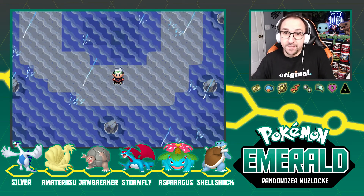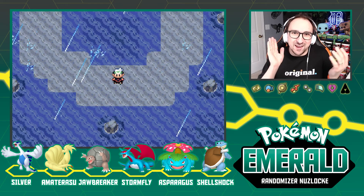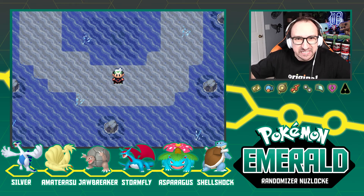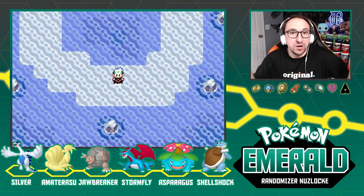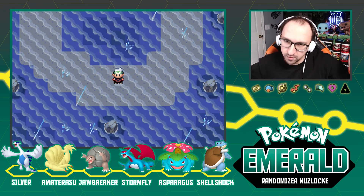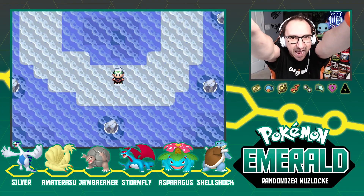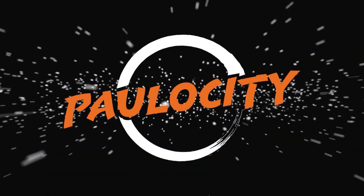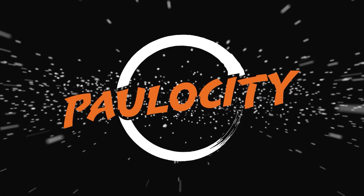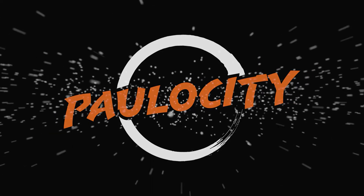Alright guys, that's where we're going to end it — in the midst of a storm, in the midst of Kyogre and Groudon being set loose and ravaging the world. We're going to end it right here. Catch you guys next time — hit that like button, subscribe if you're new, notifications on. Next episode we are going to find a way to stop this disaster, this Super Rain. We're getting to the end of this game — right in the middle of the story. I'll catch you next time right here!